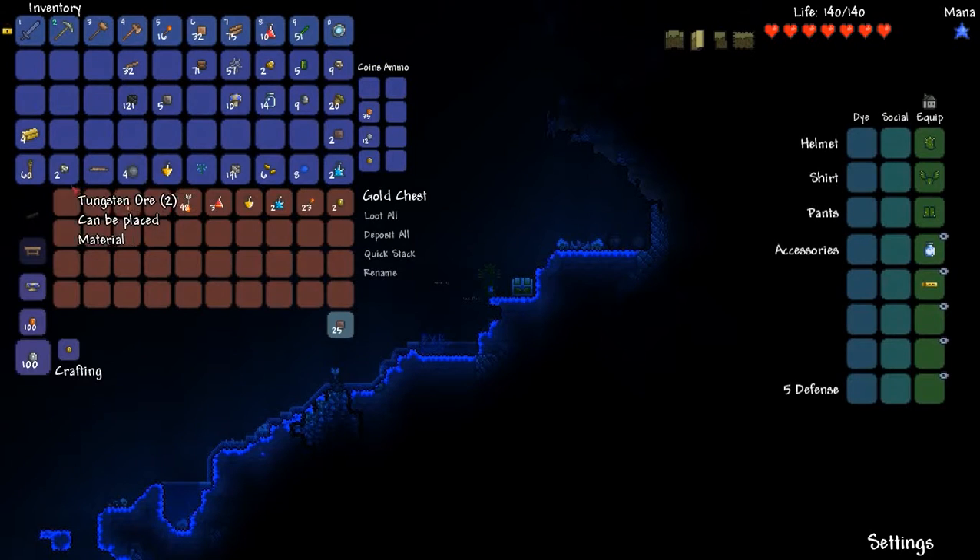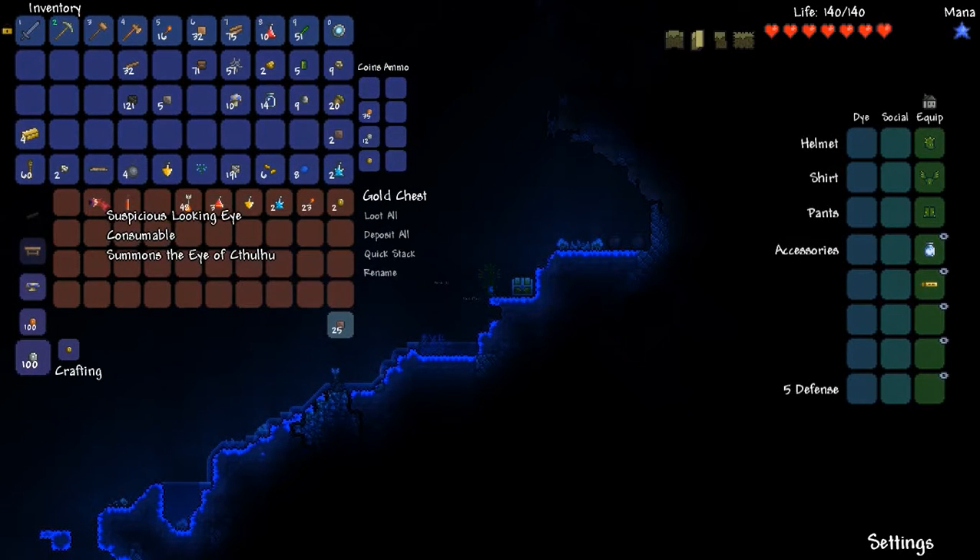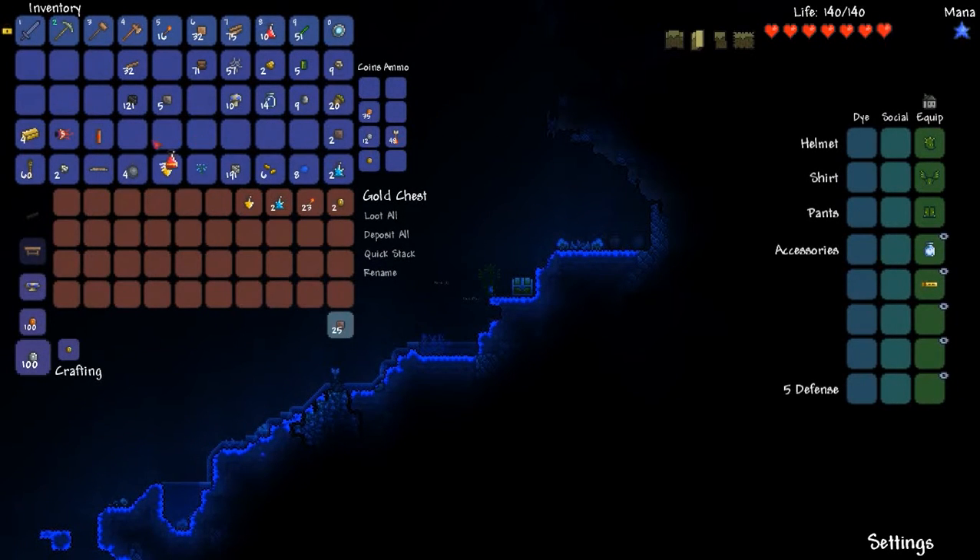We've been collecting those lenses which I must have put in the chest. They make this suspicious looking eye item. If you use this at night time, you actually summon the first boss in the game — the Eye of Cthulhu. It's pretty cool. So that's going to be interesting. We probably could try and fight him.